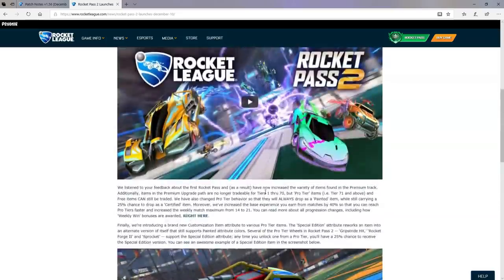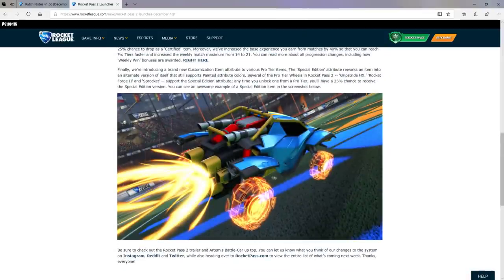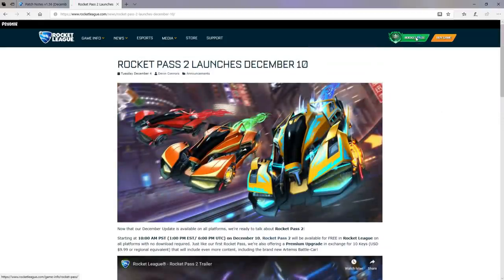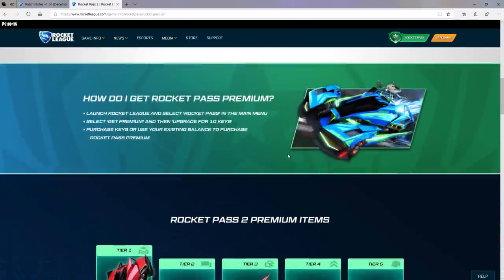Damn, I'm just going to say that's pretty crazy. I'm not too sure what this actually is, but we'll have to see. It looks like there are going to be some whack items — some pretty crazy wheels. Things are going to start getting whack, but it's going to be cool. Rocket Pass 2 is definitely an upgrade from the first one. Now if we click Rocket Pass up here, we can see the items that are going to be in it.